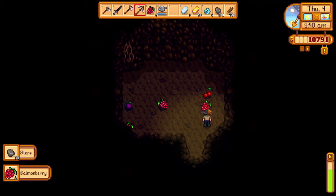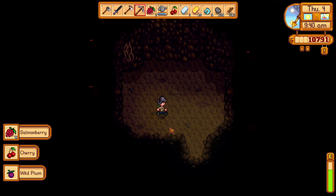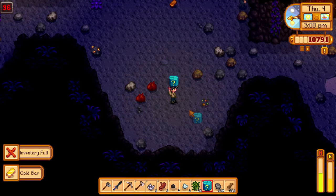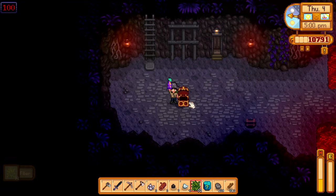Day 32 started planting some new crops and checking my bat cave for the first time, which didn't have anything too exciting, but a cherry, which was pretty cool. I went to the mines where I got an entire gold bar and this new mystery box from a mob, and finally reached level 100, gaining my first star drop.